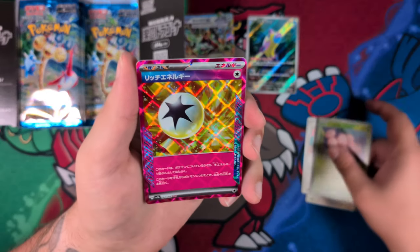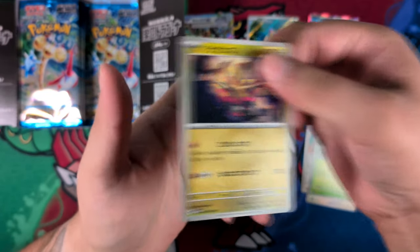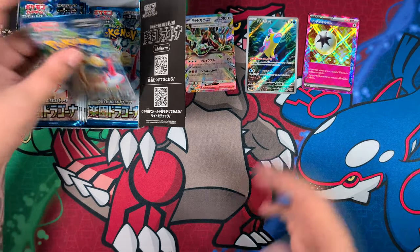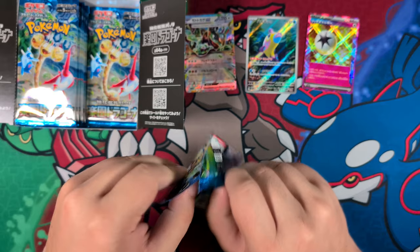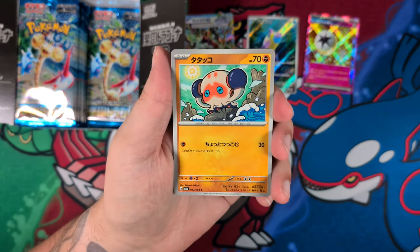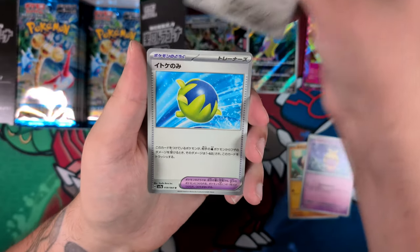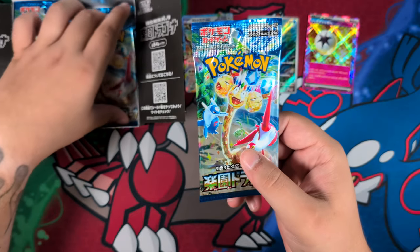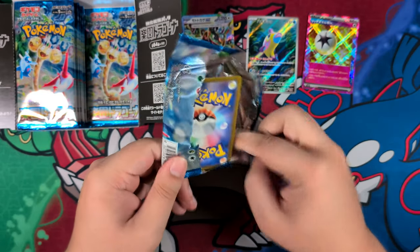Here's our Ace Spec card — the Rich Energy. Very nice. Unfortunately, for us in Europe and I guess the United States, this isn't really useful because we can't play with Japanese cards in official tournaments unless you're in Japan. You could use it as a stand-in with friends if the English version hasn't been released yet, but in terms of official tournament play, no way. So far: one Illustration Rare, one Double Rare, and our Ace Spec card.